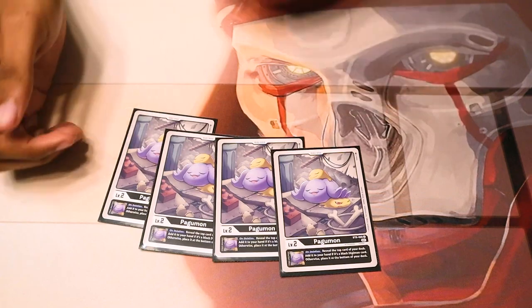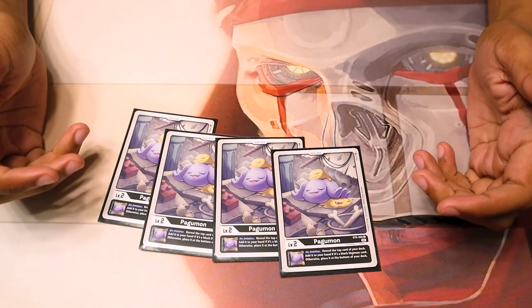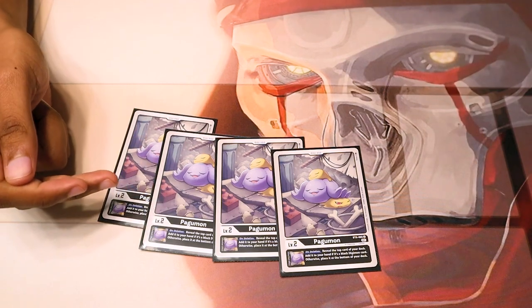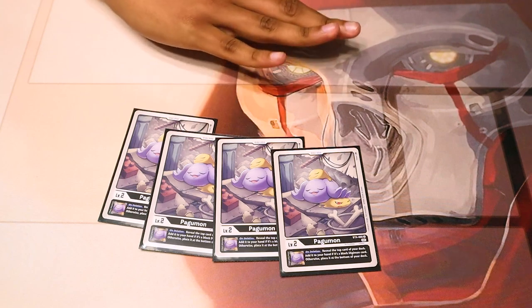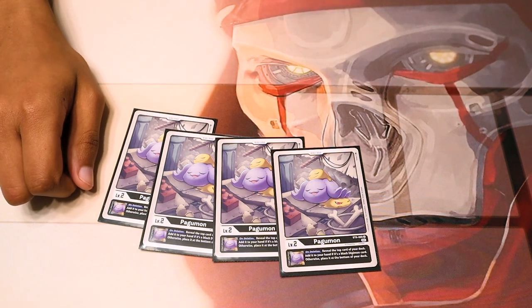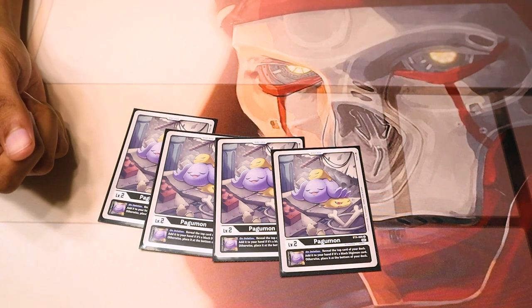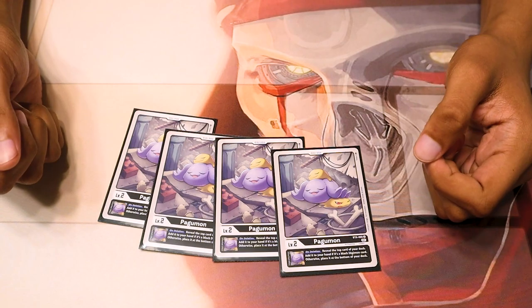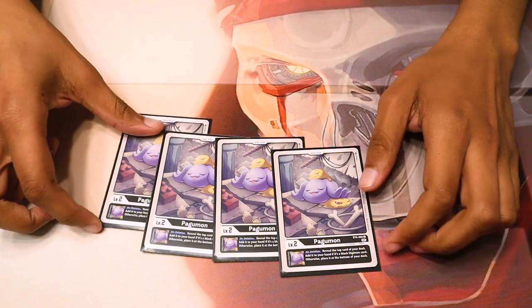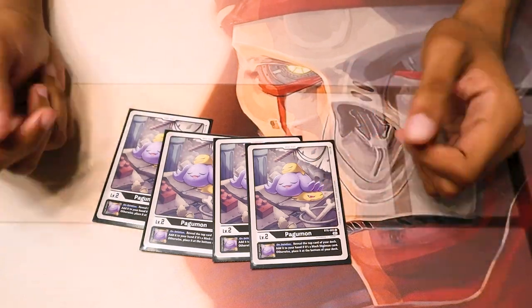As for eggs, we run four Pokémon. Pokémon is just your general really good black deck egg. On deletion, you check the top card for a black Digimon. If it's a Digimon, you add it to your hand; otherwise it goes to the bottom. So in most cases, especially for this deck, you're going to be plussing and it'll get added to your hand. It's really good for draw, and you generally want your units to die anyway because there are so many on-deletion effects.